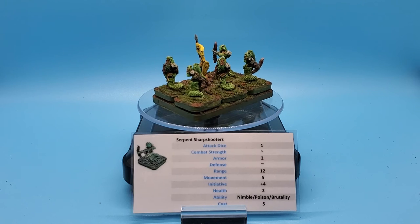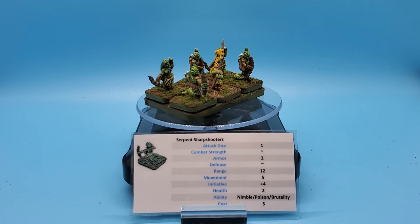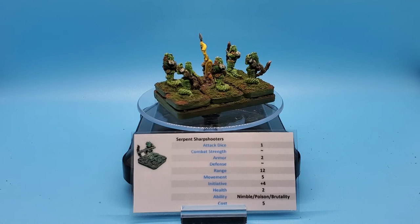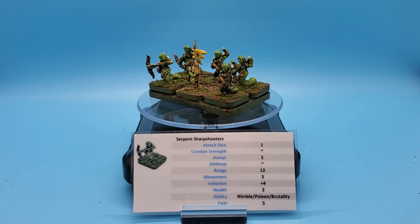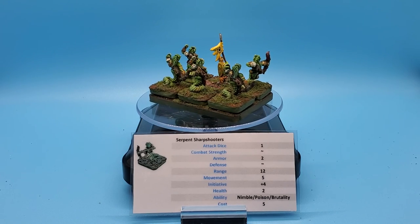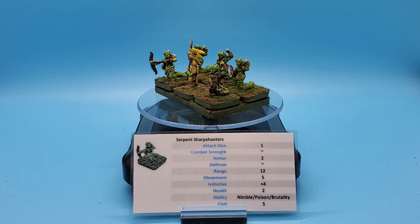Notice there's no move-to-fire penalty, so attack dice have no penalty even if they move the same turn they shoot - and we're still not done. Brutality means every attack die, both close combat or range, that fails to pierce the defender's armor gets to be re-rolled one time. Are you kidding me? So let's recap: serpent sharpshooters moving up to 10 inches and still firing 12 inches - essentially 22 inches of range - rolling 6 attack dice that could poison, and any misses get to be re-rolled. I mean, come on, are you kidding me? The cost for all that is 5 points.